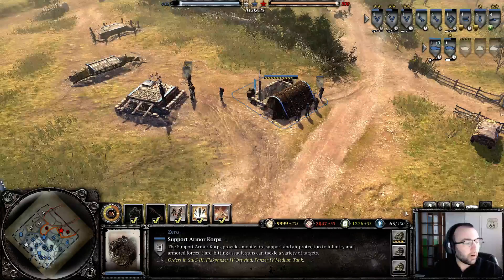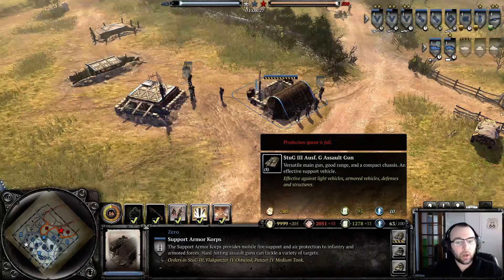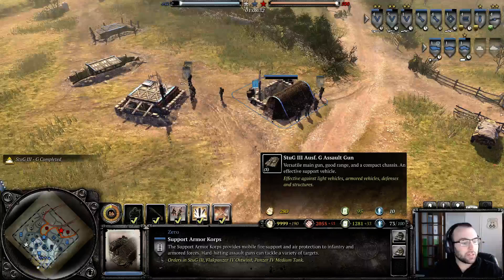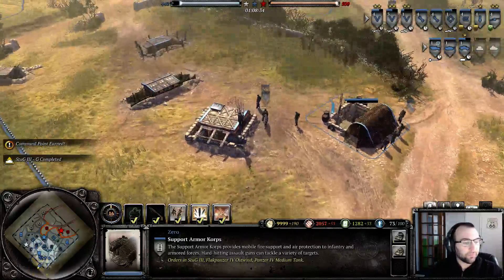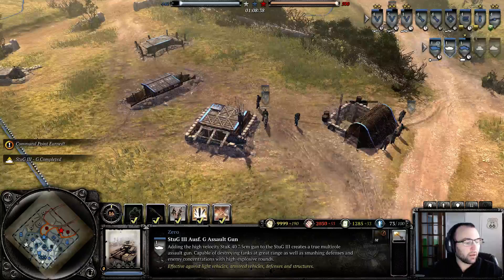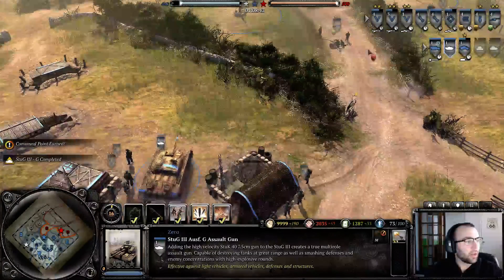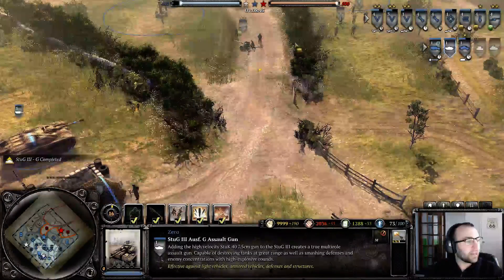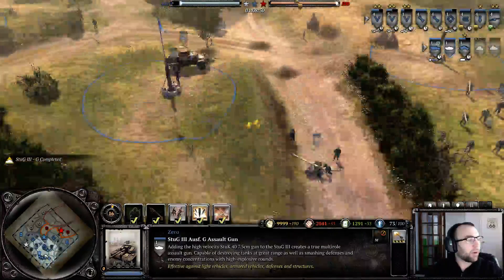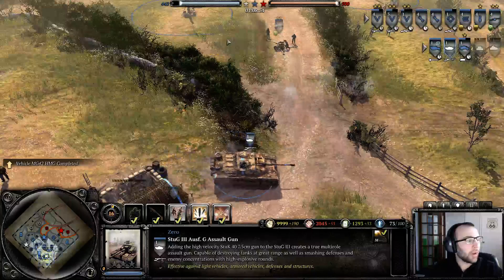The StuG has good penetration, meaning it has a better chance of penetrating the armor of your enemy's tank. It also has the same ability as the PAK — target weak point — so that's another good advantage. Another great thing about the StuG is I would keep it more in the background, since it has good range.